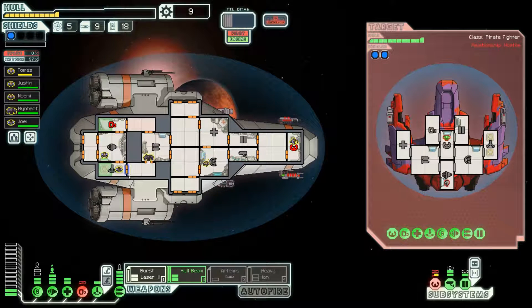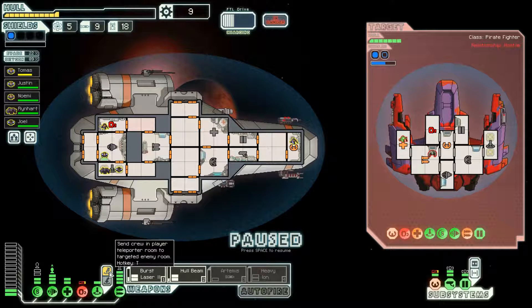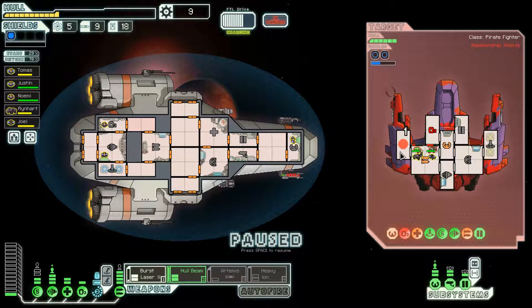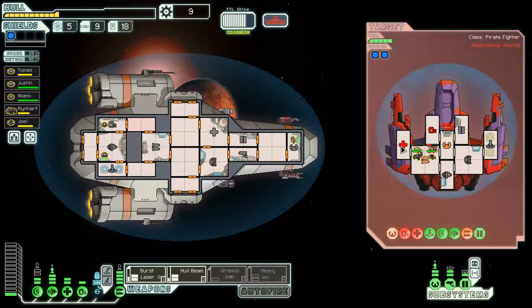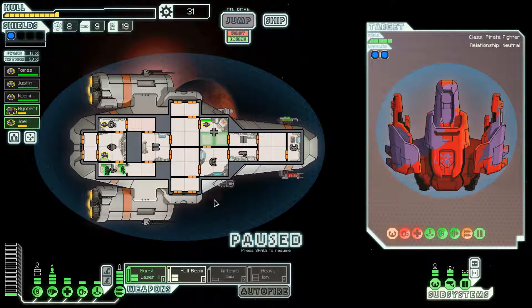A Zoltan on a Mantis ship — that seems very interesting, and they're attacking me in the weapons room. That should be an easy kill. I'm even going to depower shields since they only have one laser and can't actually do damage to me. But if I can kill this Zoltan they'll explode and damage everybody. We're going to get hit in the piloting system for two, which is annoying. Two of our weapons missed, which means we can't hit the enemy with lasers and hull beam.